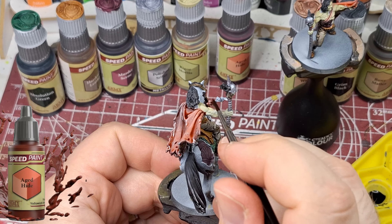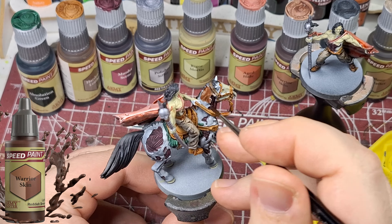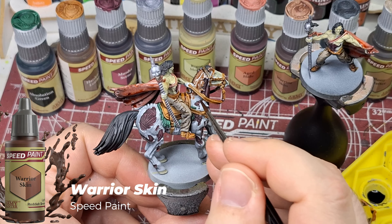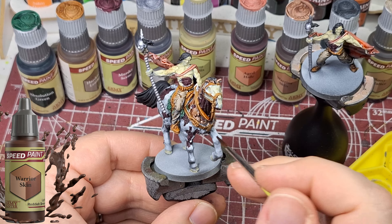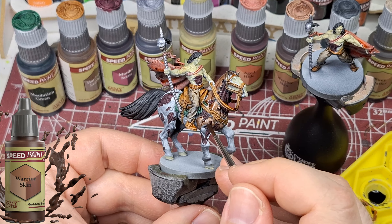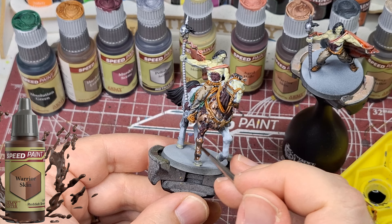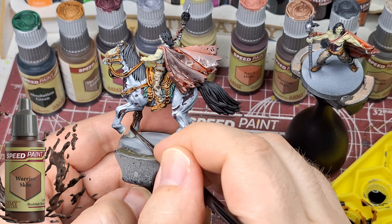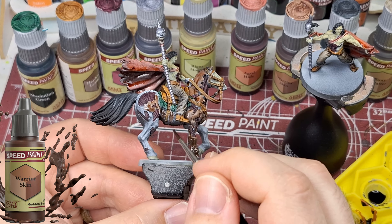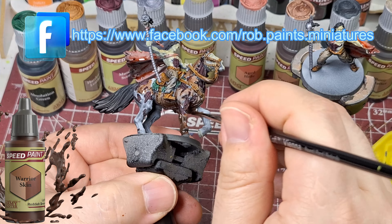I haven't done a Will It Zombie video in a while, and I'm thinking of using the zombies from this game for one — trying different Speed Paints and different undercoating to get different results for zombies. By the way, are they called shamblers? I think it might be shamblers and alphas — I can't remember. I wish I had a better memory.